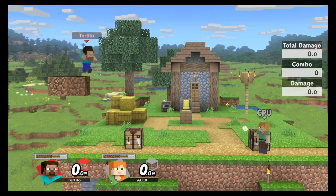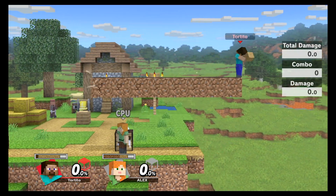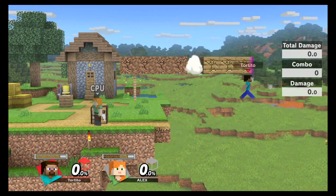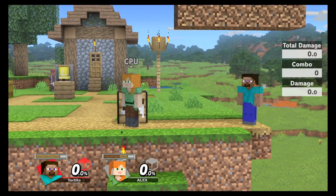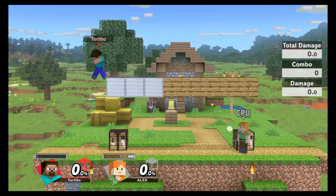To place a block when you're in the air, you just press B, or you can hold and walk. It uses your resources in order from dirt to wood, stone, and iron.